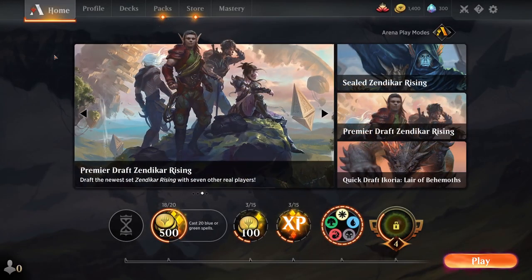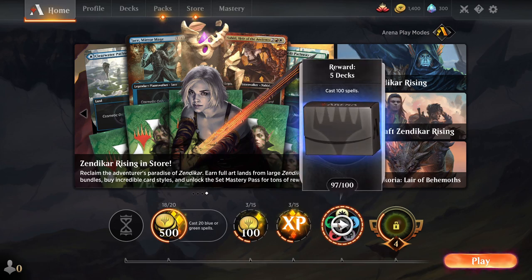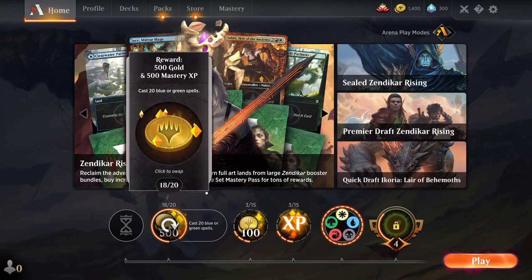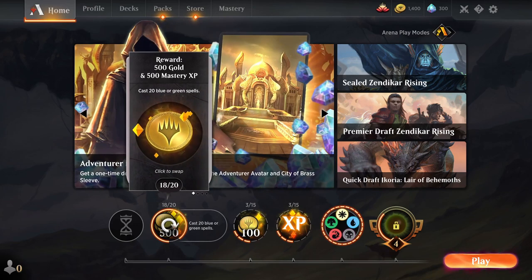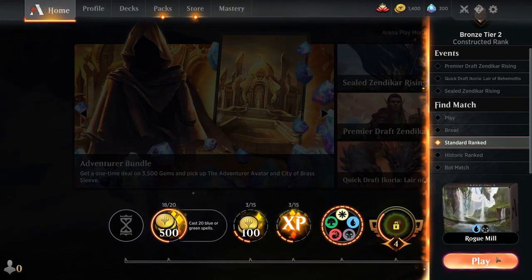Hey guys, welcome back to Magic: The Gathering Arena. Just having a very quick video tonight — wanted to see if we can get over the line on our last couple of quests and get access to these five deck rewards. We need to cast two more blue or green spells to finish off this quest. I've been playing a few games this afternoon trying out our new rogue mill deck.